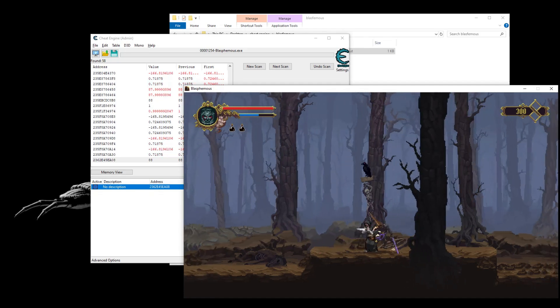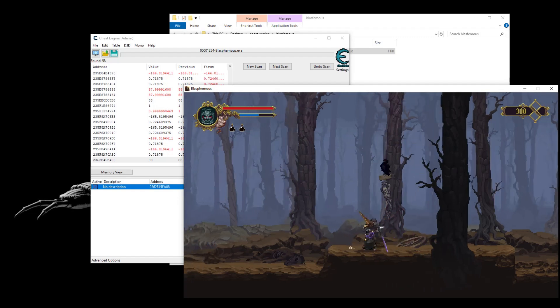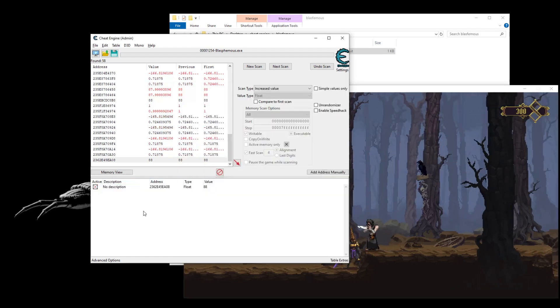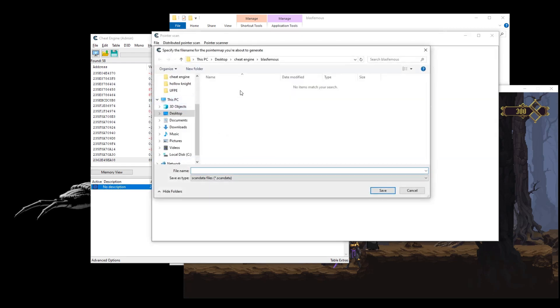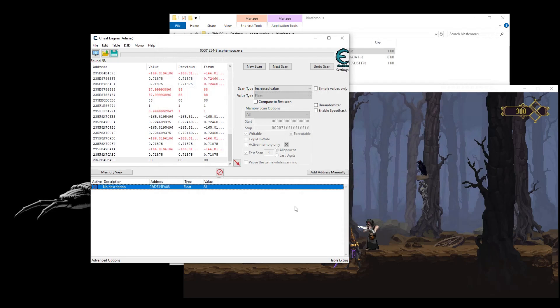But we don't want to search for this address every time we start up Blasphemous, so we need to create the access point. Then we are going to generate the pointer map. I'm creating the pointer. We need to search again — close the game and search again for the new address, and make the scan to create the pointer.